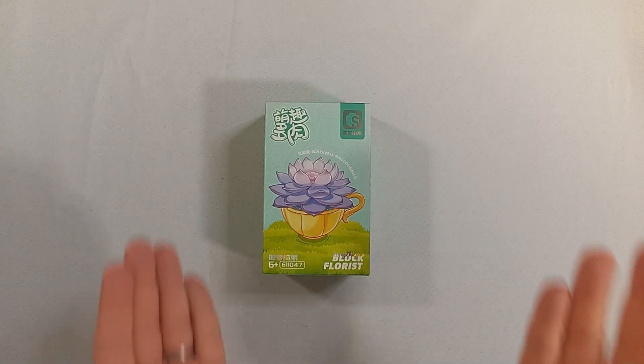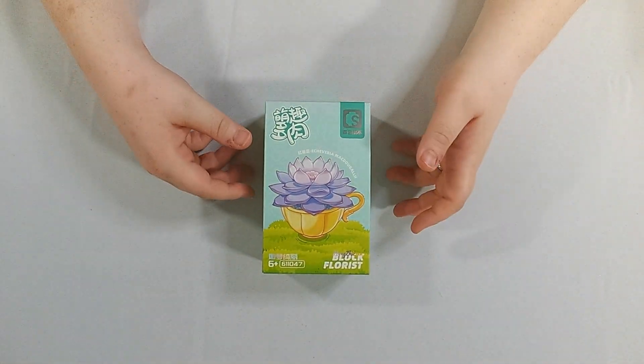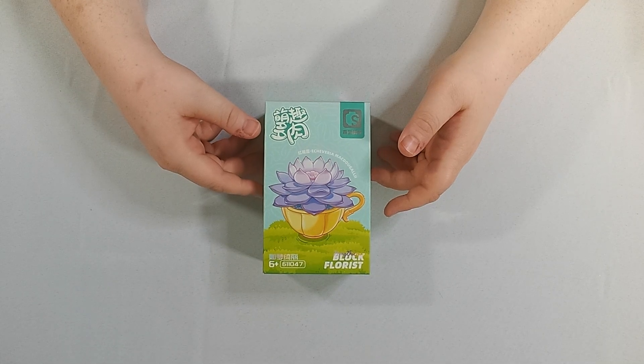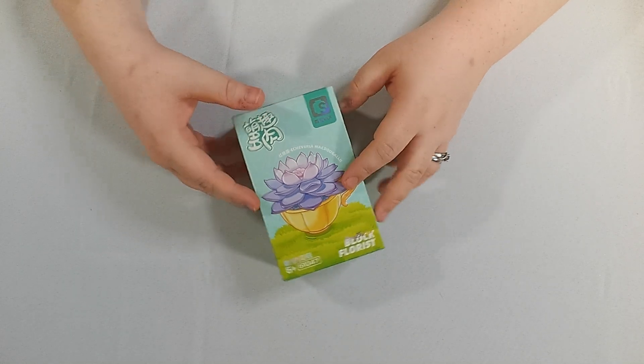Good day, everyone. This is Dude-a-Dude along with Tommy. Hello. And today we are doing the Simbo Block Florist of Yellow Teacup, which is set 611047.